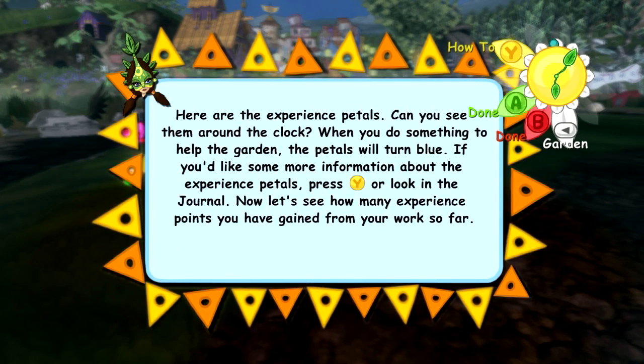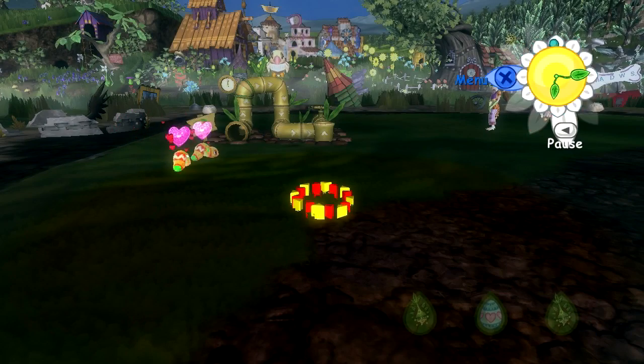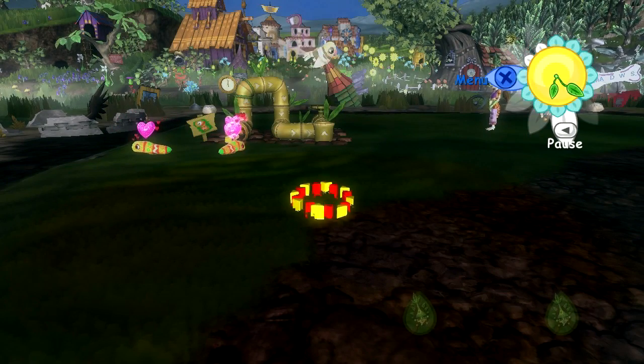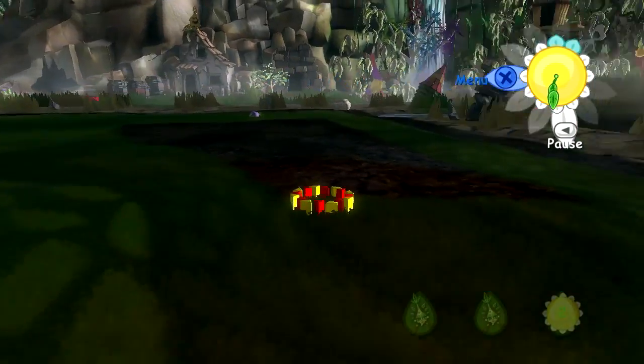Wow, you see them around the clock? When you do something to help the garden, the petals will turn blue. If you'd like some more information about the experience petals, press Y. How many have we got? Level up! Two levels! Hooray! You've filled the petals around the clock, which means you've taken a step closer to becoming a truly great gardener. I'll settle for acceptable first. All kinds of things happen when you become a better gardener - new shops open, new items appear in the shops, new piñatas will want to visit, new characters appear, and CDOS will have... who is CDOS? Have I met CDOS? We double leveled up, so that's great.